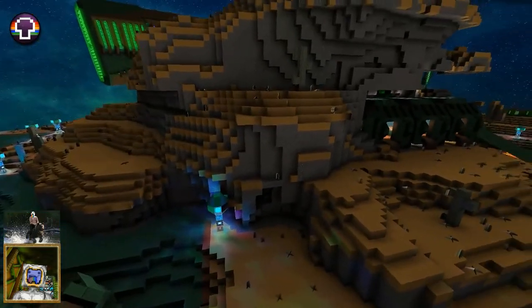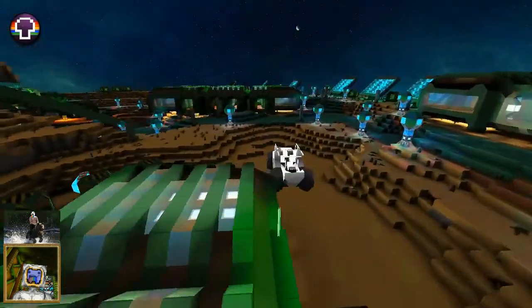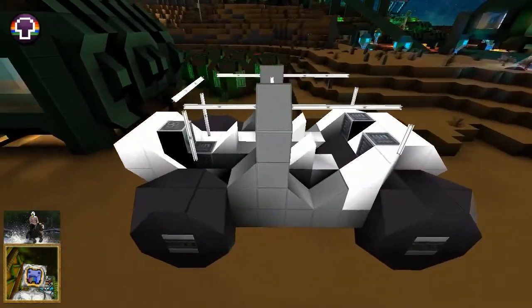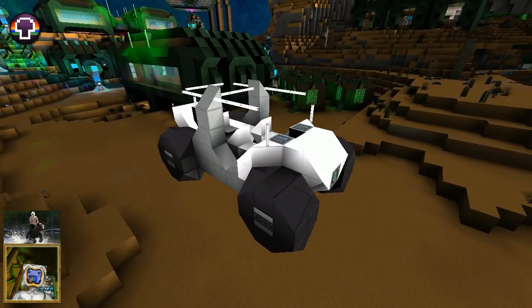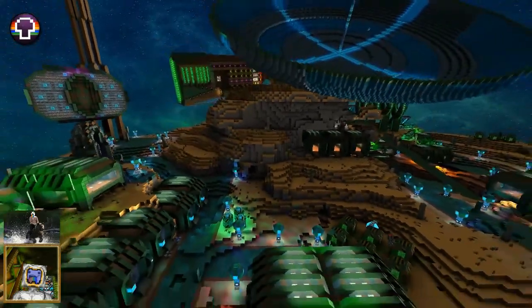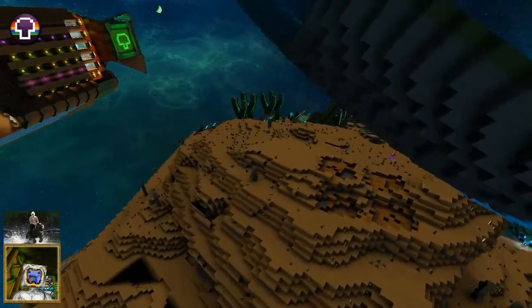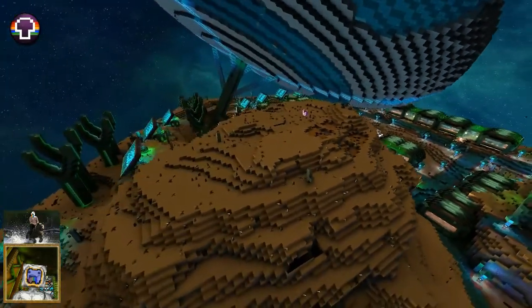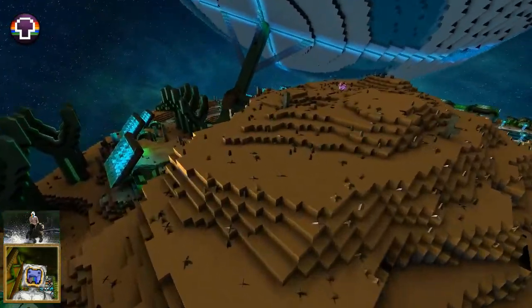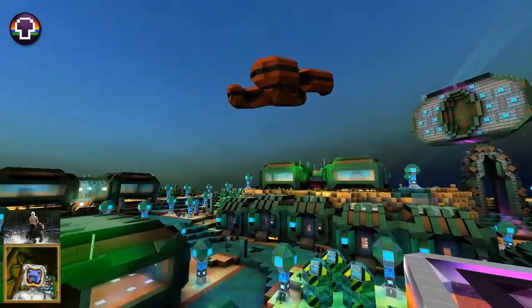And then I'm going to put a hangar in the cliff — like a garage for the old dune buggy. So yeah, more stuff. I'm also thinking about putting in a slightly larger landing bay down here somewhere.